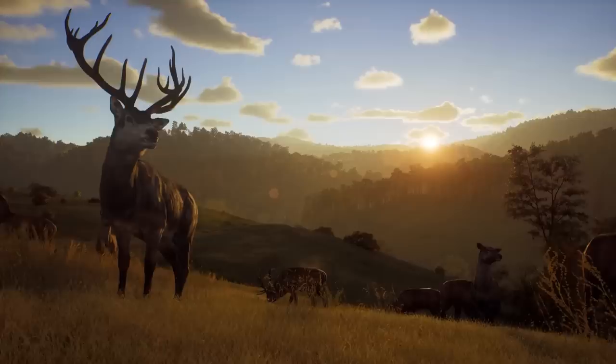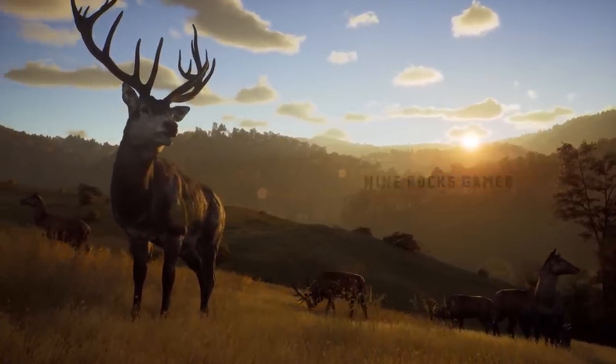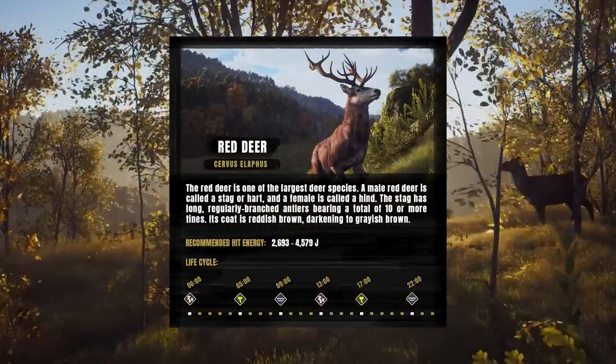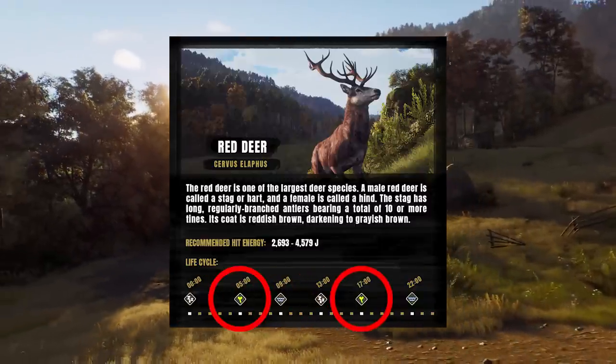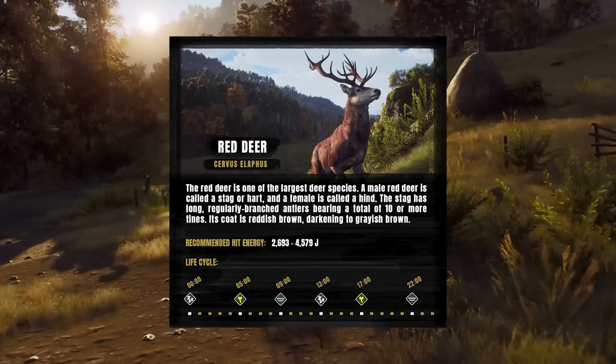For example, there will be 2 of each Need Zone time. There is a Drink Need Zone time, a Rest Need Zone time, and a Feed Need Zone time. I've got a Need Zone description for a Red Deer on the screen. You can see that there are 2 Drink Zones, 2 Rest Zones, 2 Feed Zones — all that for the times. So yeah, 2 of each.